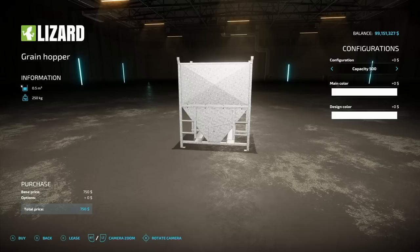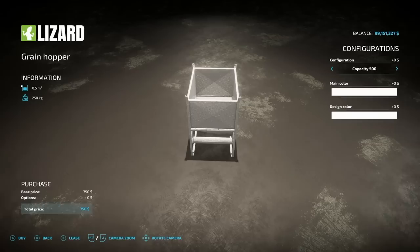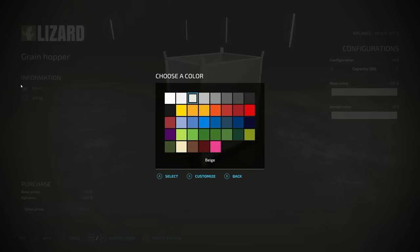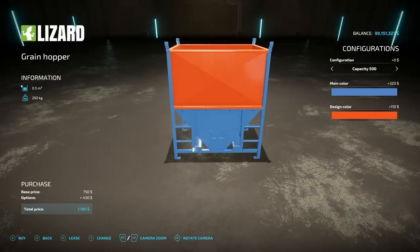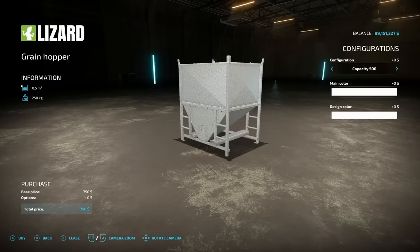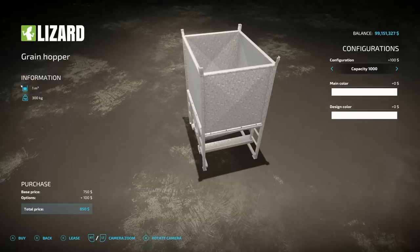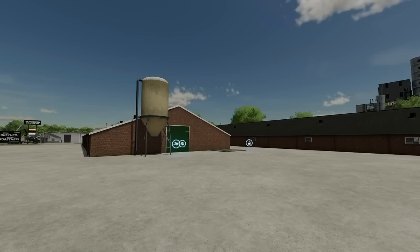Next up is the Grain Hopper from NicoPix. It holds 500 liters, upgradeable to 1,000 or 1,500 liters, with color options including galvanized metal. It accepts nearly every bulk crop: forage crops, stones, manure, TMR, seeds, solid fertilizer, corn, and more. It can be hooked to pallet forks, moved around, and used to unload into seeders, fertilizer spreaders, or even quickly unload up to 1,000 liters from a combine harvester.